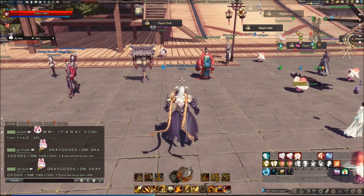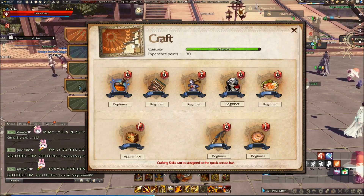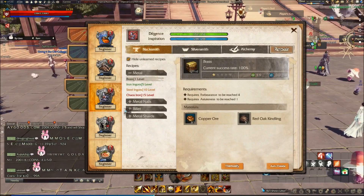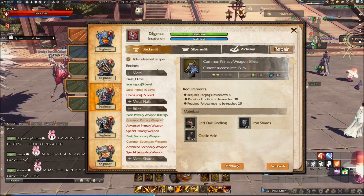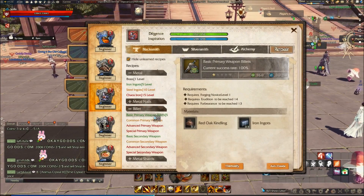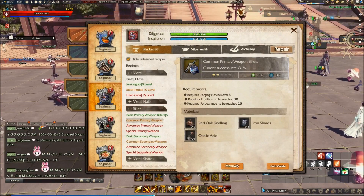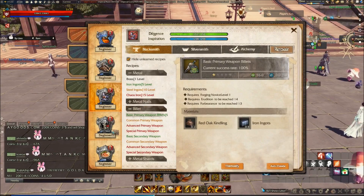Then there's crafting items. If you press V and go to the fourth tab, go to Blacksmith and click on Billets — these are used to make blueprint gear. They sell for roughly 5,000 for the lower ones up to 20,000 for the higher ones as weapons and armor.